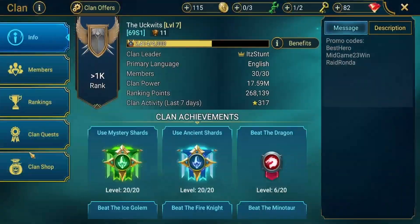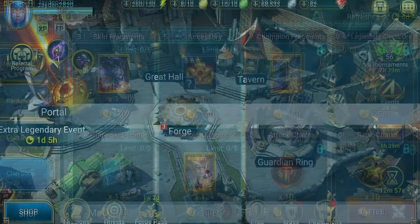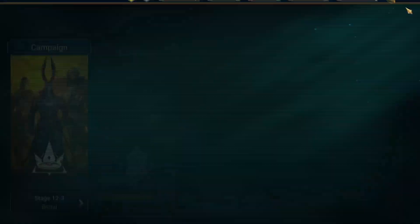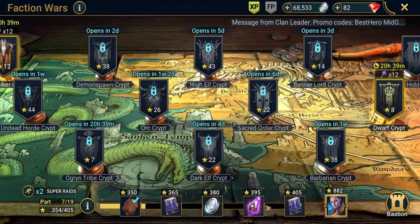If you go into the clan shop — not currently available in my clan shop but if you're in an active clan — there is a void shard you can purchase from there. You can also get void shards from campaign, though I've already progressed past those rewards. You can get void shards from campaign by earning your stars.